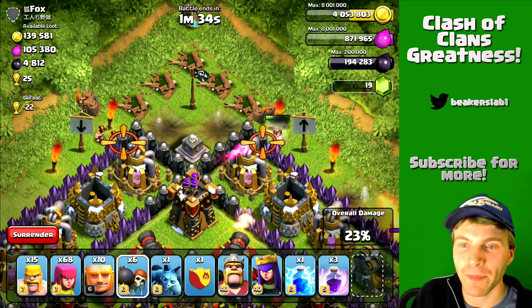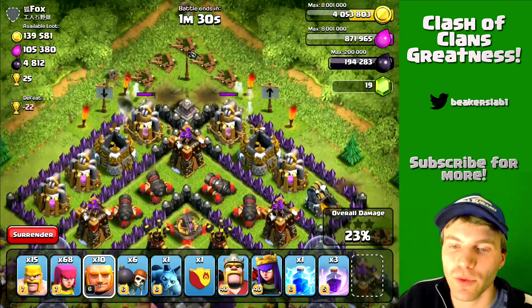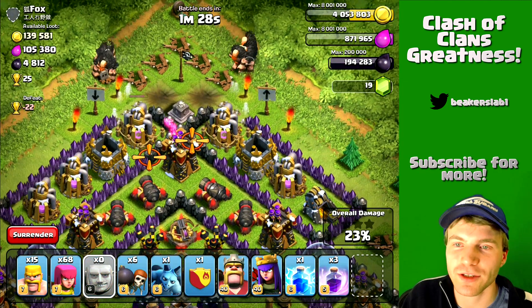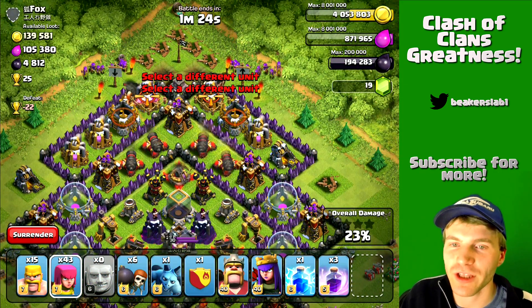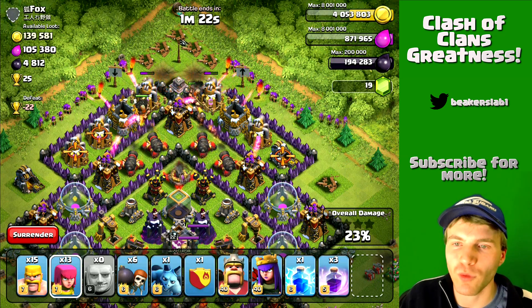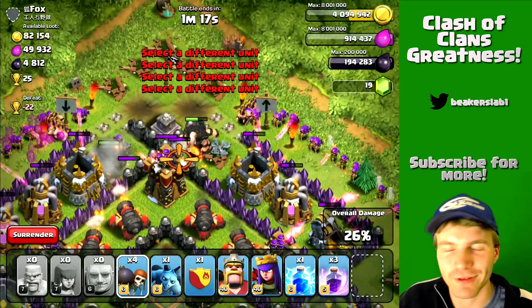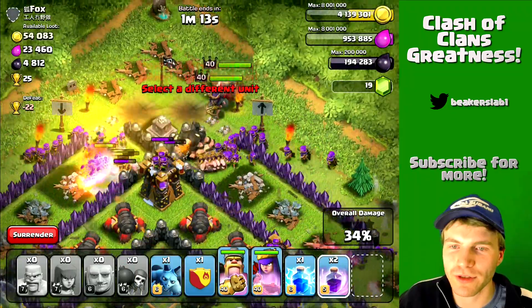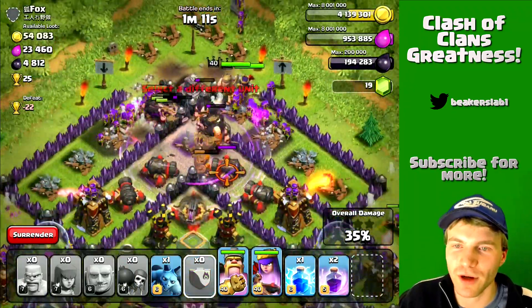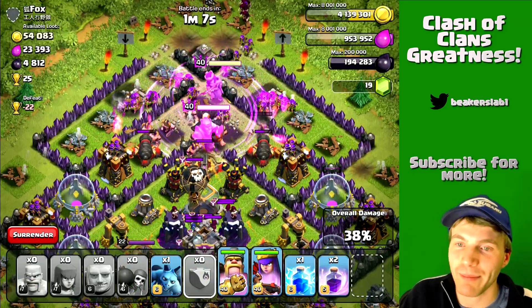This army has a lot of infantry with enough giants and wall breakers to get you into a base. We're gonna make two entry points, spam our giants in two places, and they'll converge in the middle. Throw down a few wall breakers, spread out those archers, drop the heroes — here come the wall breakers. Drop a rage spell, deal with the clan castle, and then it's a wrap.